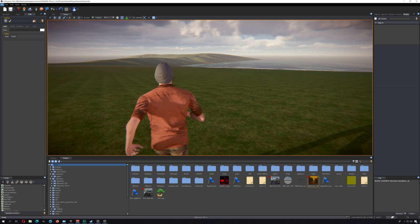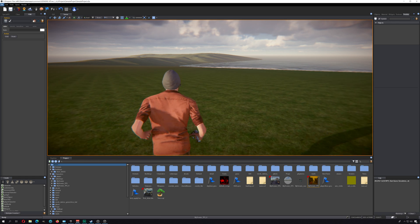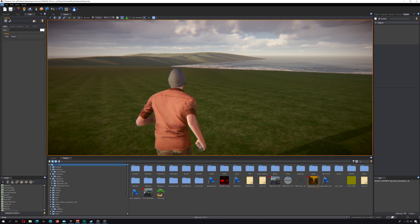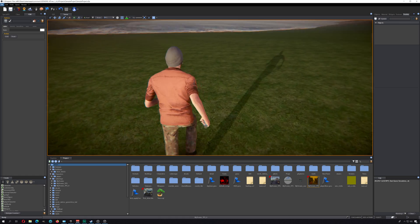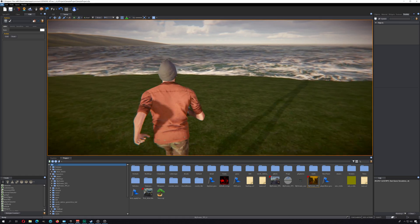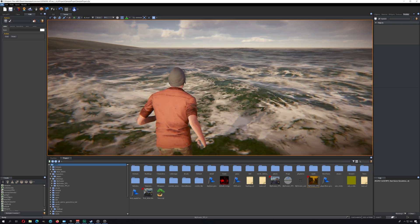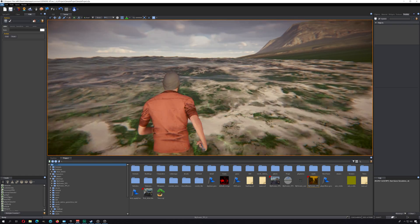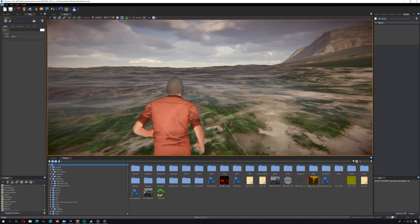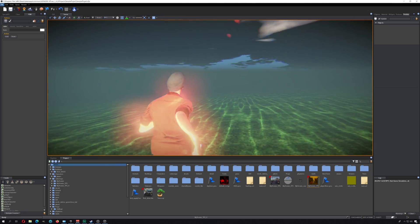Okay guys, so that's it. I just wanted to show you this game engine — you can download it from the link down below. So I'm gonna go for a stroll on the beach now, while you guys go to Steam and download this game engine. We're gonna go in the water — see what happens. Oh my god, he's in the water! I can literally walk on the water.